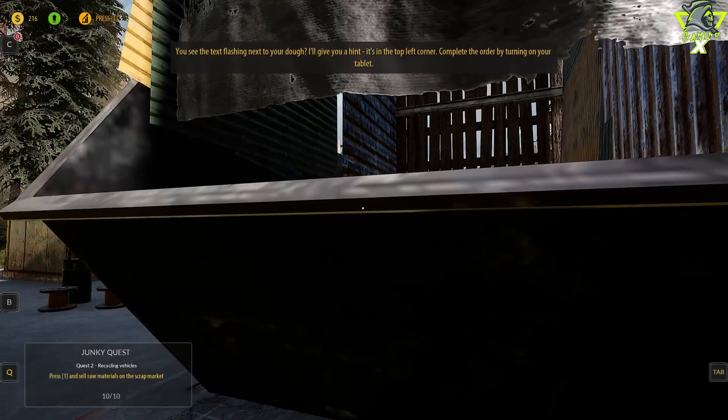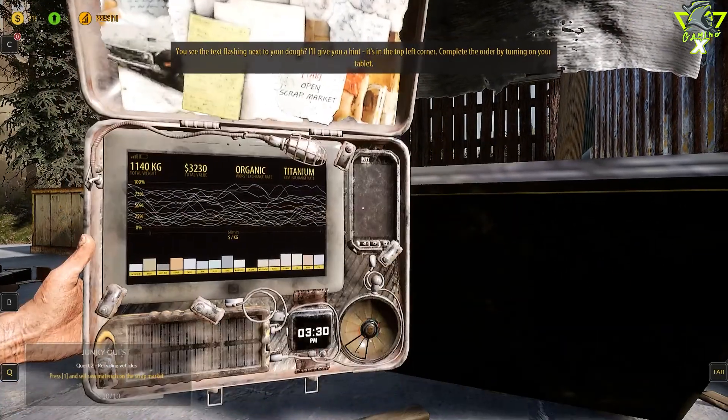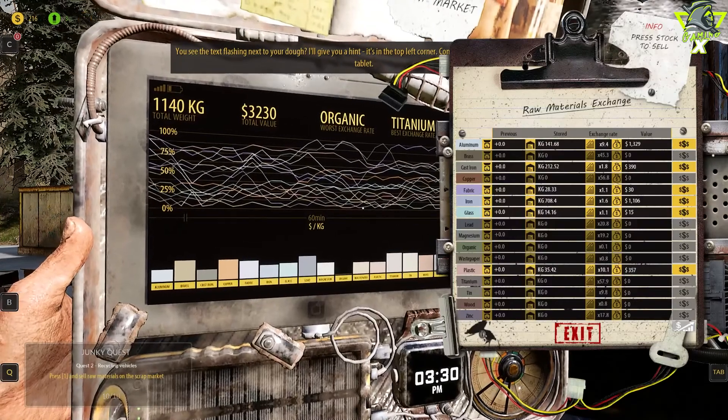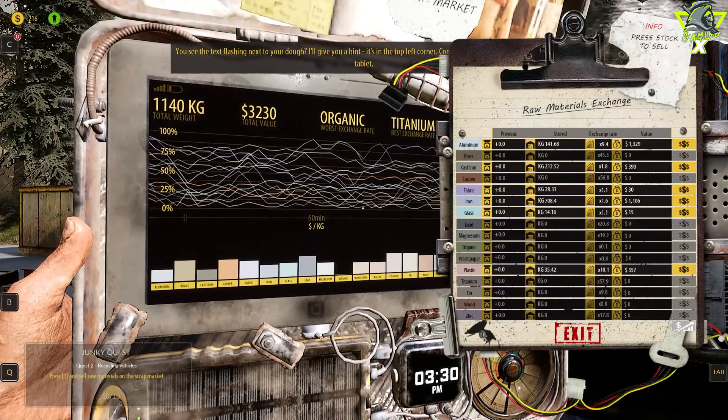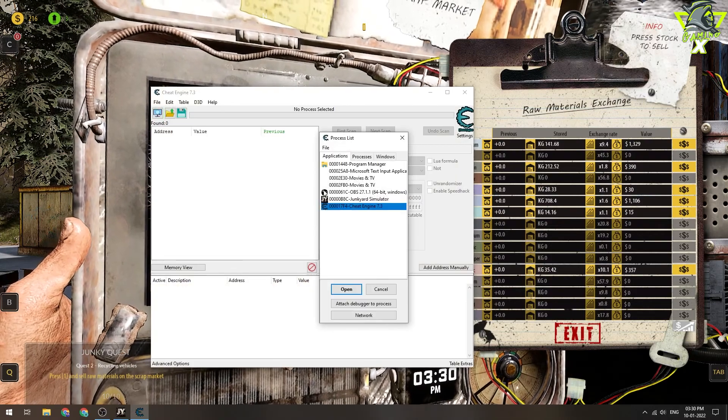You see the text flashing next to your dough? I'll give you a hint — it's in the top left corner. Complete the order by turning on your tablet. You are a beast.